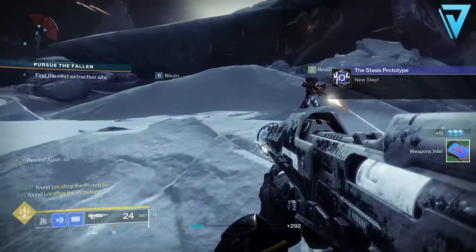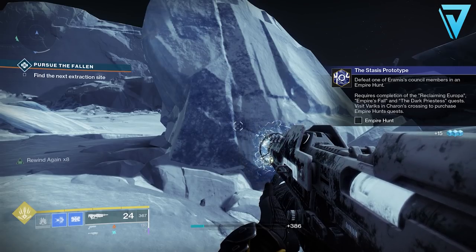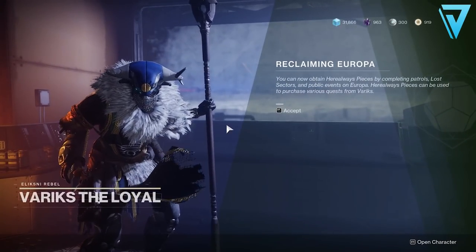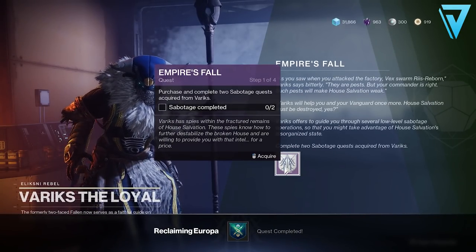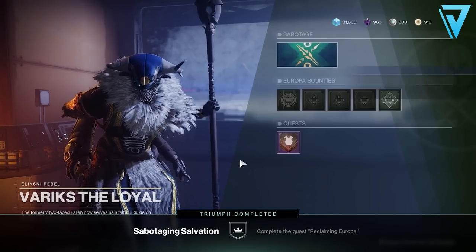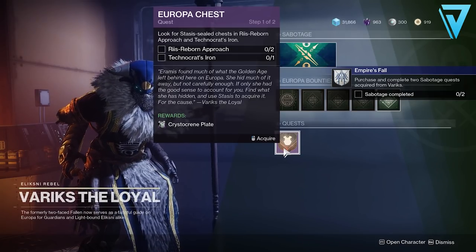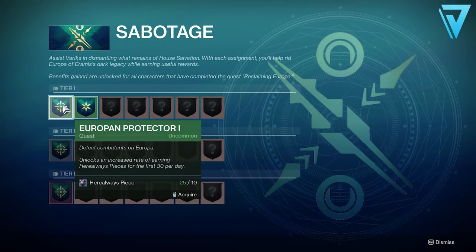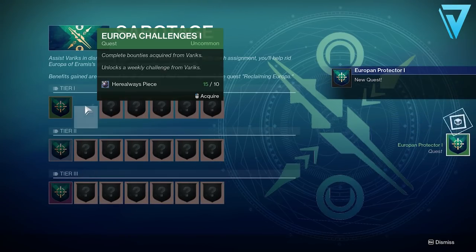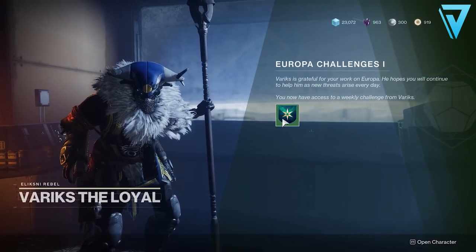Once you've collected enough intel you'll unlock the next step, and new to Beyond Light you can now see the full objective for the next step on screen. For this next step you'll need to defeat one of Eramis's council members in an Empire Hunt. To do this you'll need to complete the Reclaiming Europa, Empire's Fall, and Dark Priceless quests. Variks also has his own set of quests now available, so visit him over in Charon's Crossing to purchase the Empire Hunt quest.